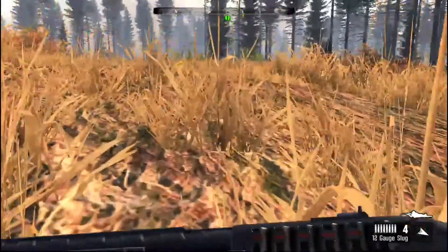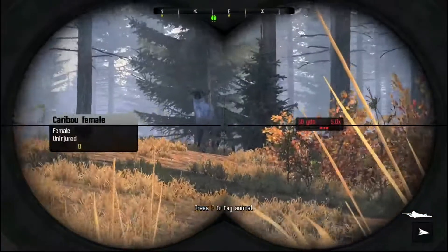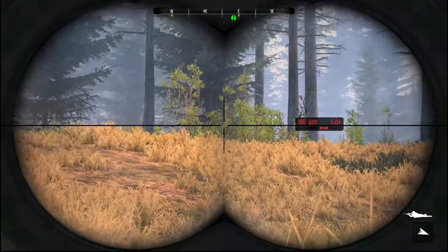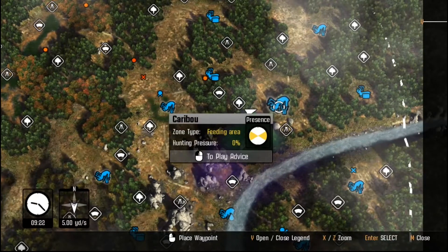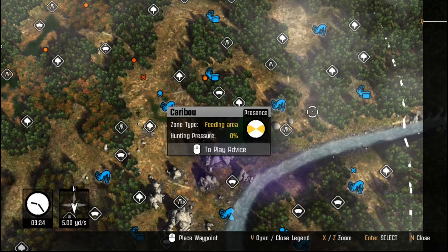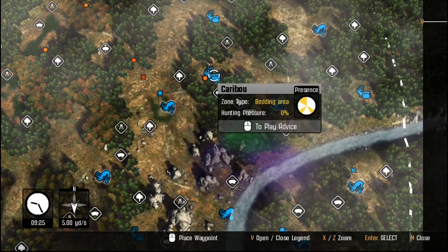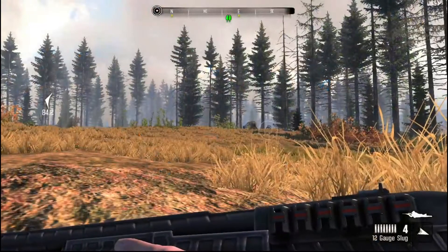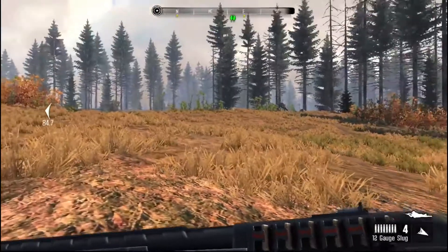Okay, next time. We need to get really close. See that one — he's a problem child. For this hunt it would probably help too. In this direction, it might help. Let's crawl closer, we might get a bit lucky.